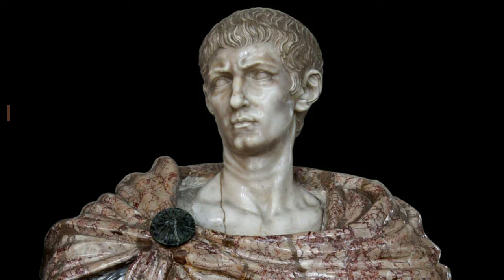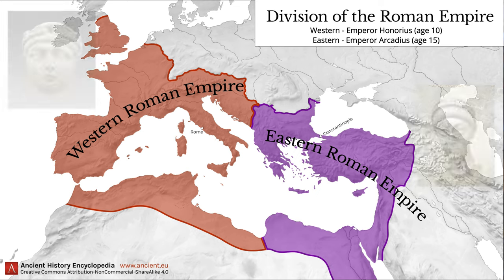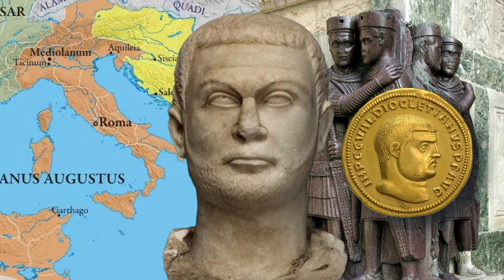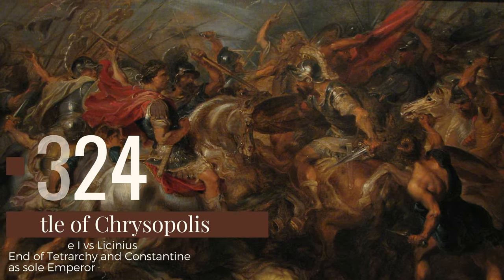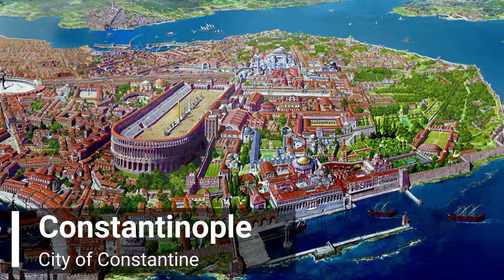The formation of the Byzantine Empire can be traced back to the division of the Roman Empire. In 285, Emperor Diocletian initiated a major restructuring, dividing it into the Western and Eastern Roman Empires to facilitate administration and defense against external threats. In 324, Emperor Constantine the Great decided to refound Byzantium after his victory at the Battle of Chrysopolis, renaming the city to New Rome — Nova Roma — though it was soon known as Constantinople.